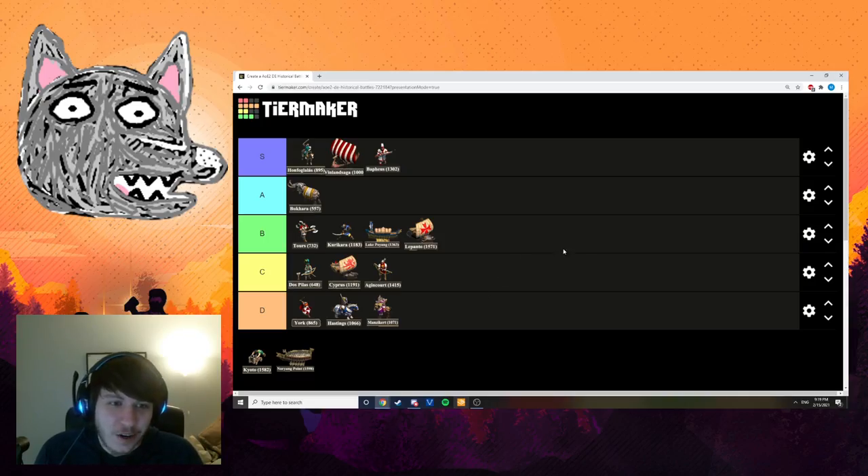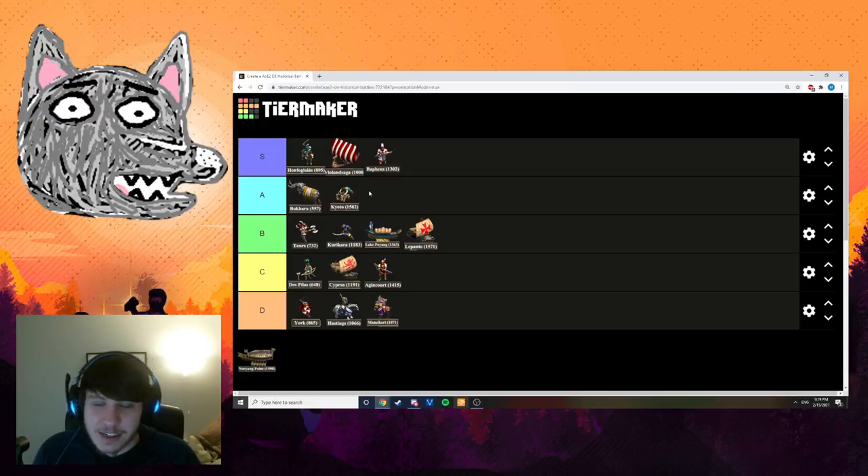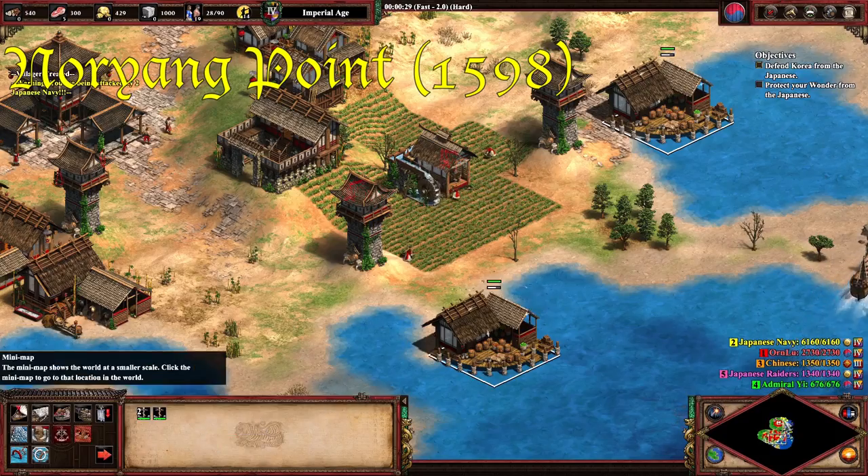Overall, Kyoto is a very strong scenario — solid gameplay with incredible ambiance and experience. Witnessing Nobunaga's execution and then storming Osaka was very well done as an introduction, Hyogo represents a nice optional side quest, the relic timer gives an interesting challenge, and crossing the water to Kyoto means you're forced to use the powerful Japanese navy, unlike Kurikara. My criticism is that you don't actually have to go very far into the city itself to take down the castles, so you can snipe them without really fighting the main enemy base. Still, I'm placing Kyoto in A tier — the ambiance is fantastic, the overall gameplay is solid, and the relic countdown timer forces you to get moving.